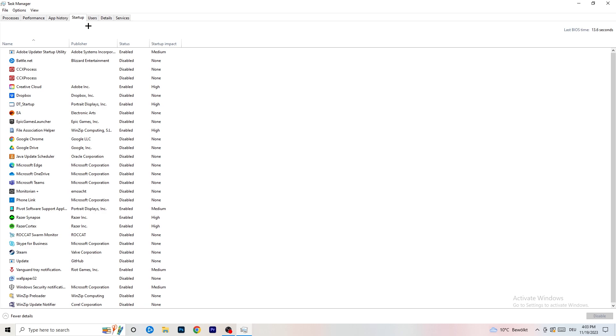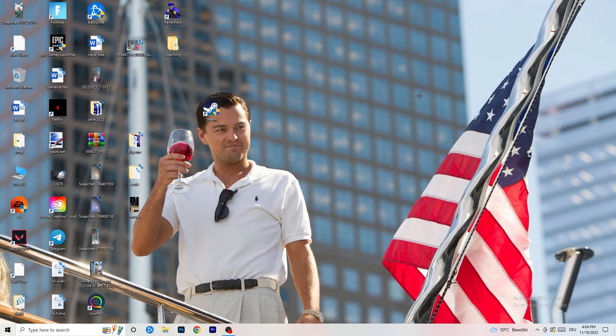Now click on the Startup tab. A lot of problems start here. If you have too many programs starting when you boot your PC and running in the background without you knowing, it will cause FPS drops on a low-end PC. Go through the list, right click any program you don't need, and click Disable. Once you're finished, close Task Manager.